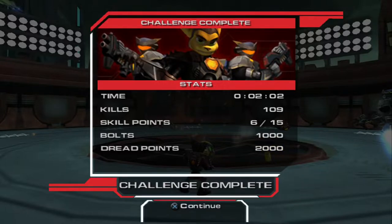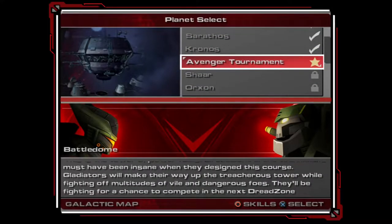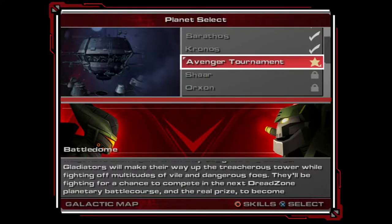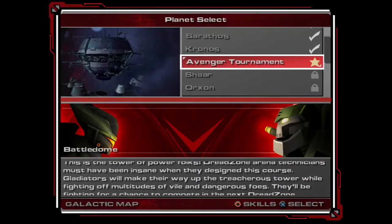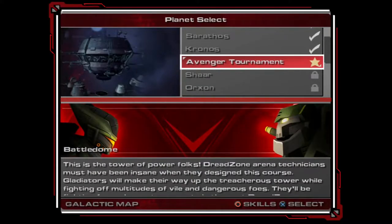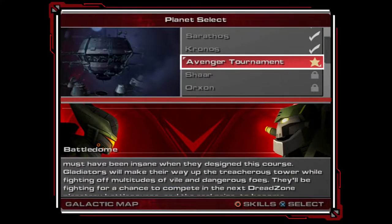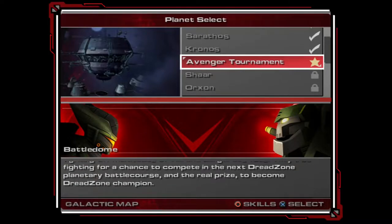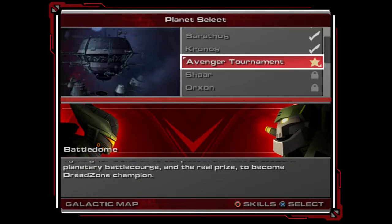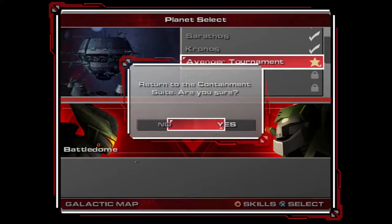A thousand bullets and two thousand direct points, which I'm assuming will be enough to unlock the next area. I already unlocked it. All right, so the Avenger tournament — this is the Tower of Power, folks. Dread Zone's arena designers must have been insane when they designed this course. Gladiators will make their way up the treacherous tower while fighting off multitudes of vile and dangerous foes, fighting for a chance to become Dread Zone champion. Let's do it.